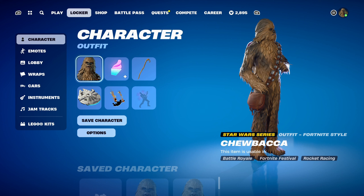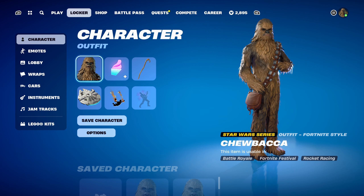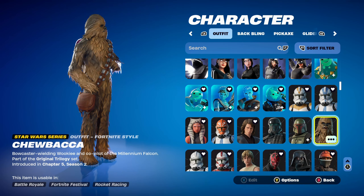This video is another skin combo video and today's skin is Chewbacca. This skin can be obtained by purchasing the Rebel Adventure Lego Pass, which will cost you 1,400 V-Bucks. As soon as you buy it, you'll get access to the skin straight away. The Chewbacca skin is part of the original trilogy set, introduced in Chapter 5 Season 2.